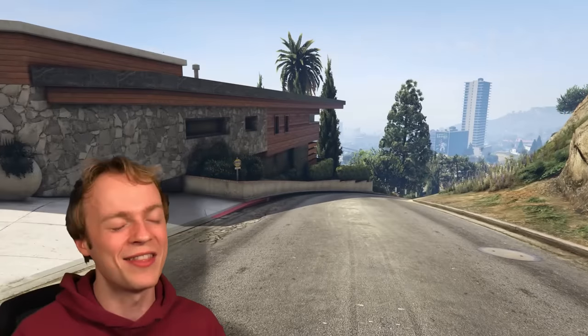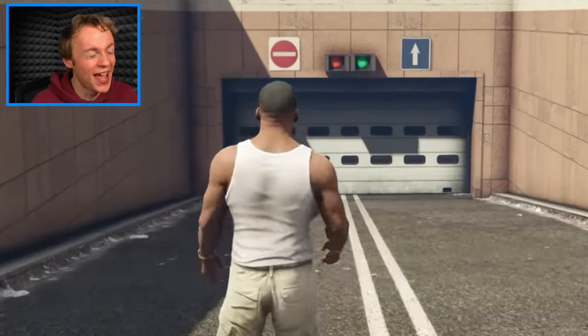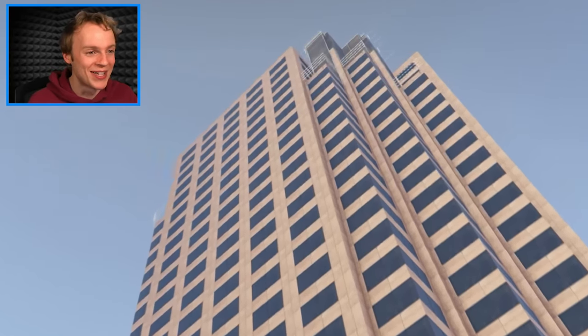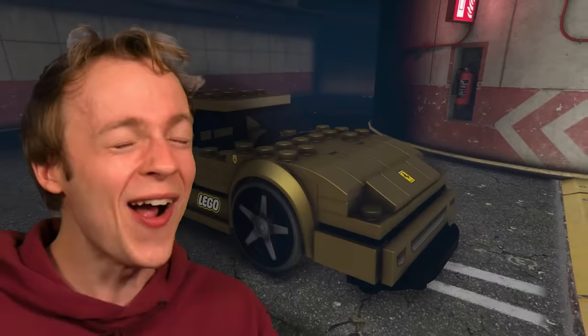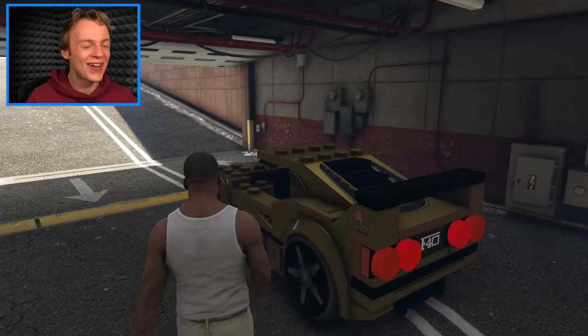Let's go and get the first car. Inside this garage is the first car from a septillionaire. It's a private garage which belongs to a penthouse suite right at the top of that building. Let's see what we get inside. Wait a second — guys, I just found a golden Lego car.